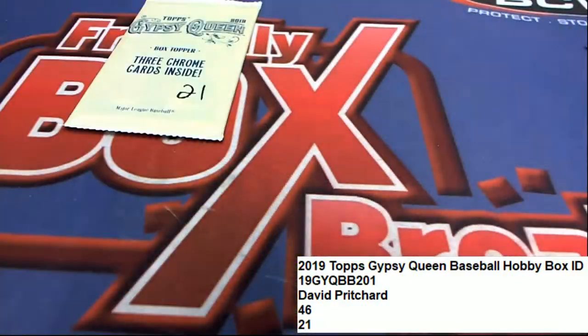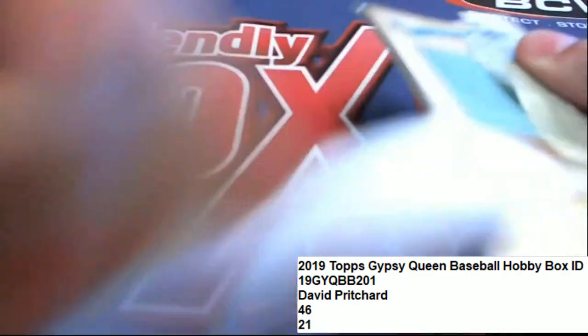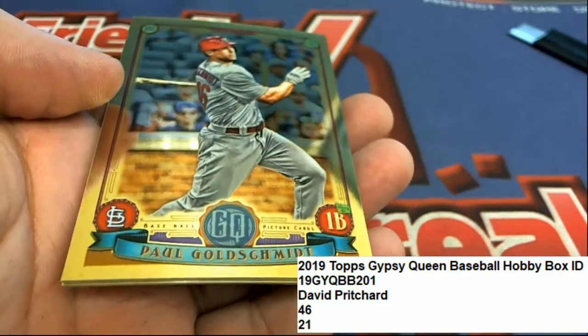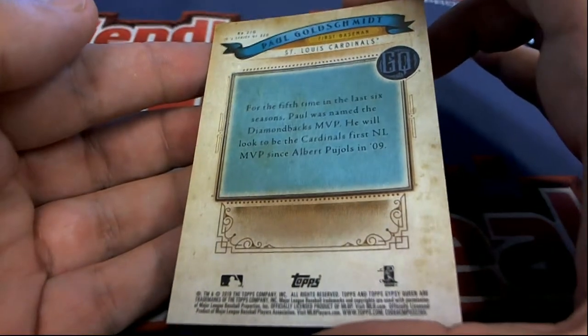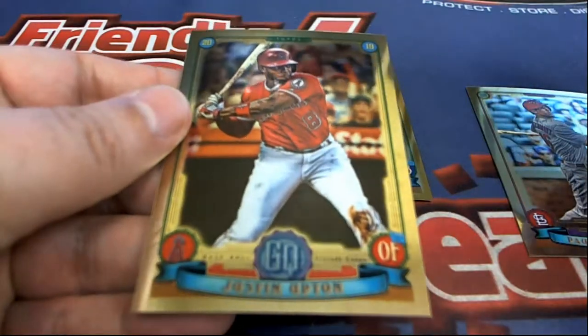It's a nice Roger Maris. David P, good luck right here. Goldschmidt! All right, we've got a Goldschmidt — very nice. Hopefully one of these are autographed. These are really high-end chrome style, really nice looking. Justin Upton.